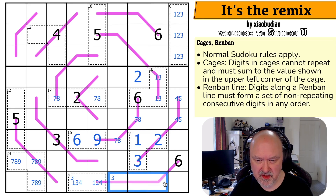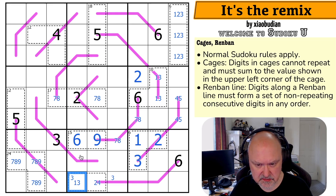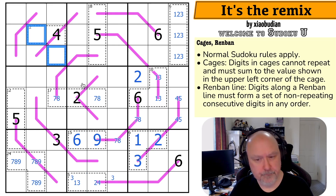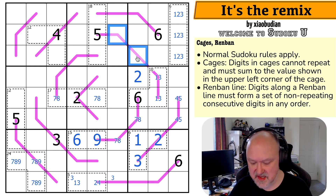There must be a 5 on this line because this is below 5. There must also be a 4 on this line somewhere. This can't be a 4 — if it was, this would be a 1, and then the line would need to be 1,2,3,4 or 5, and it can't be. So this can't be a 4. But there must be a 4 on this line. If this is 2,3,4,5 there's a 4 on the line. So this line is 5 digits long with a 1 and a 5 on it, making it 1,2,3,4,5. So these are 2 and 4.